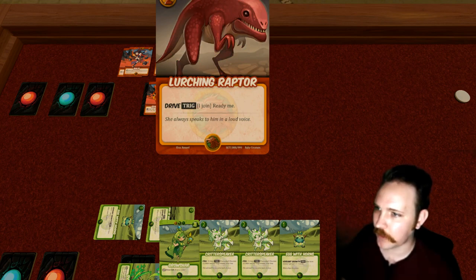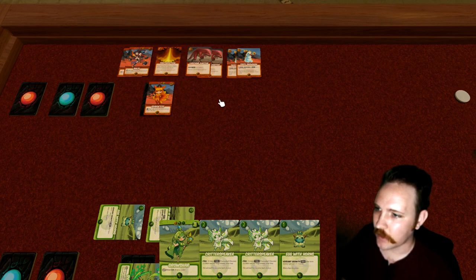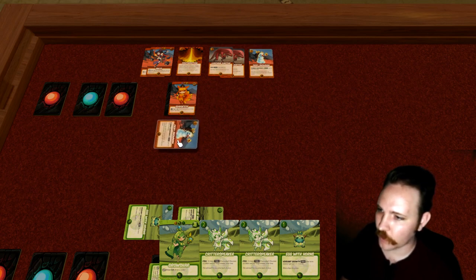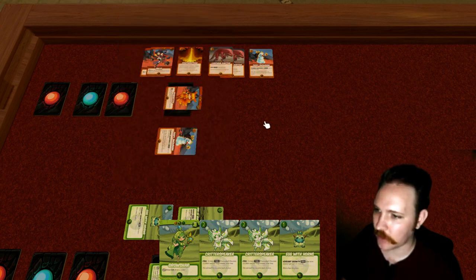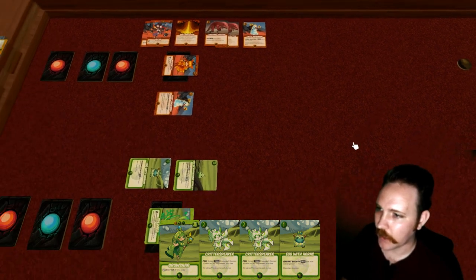The Lurching Raptor can't be cast because it costs two, and that other card costs six. They do have the option to discover a card, but in this case they basically have to play the snowman on defense. So I'll tap Pirouette the mage to evoke the Flaming Snowman, paying one power, and pass the turn back.